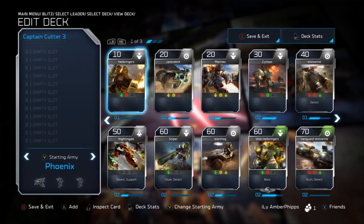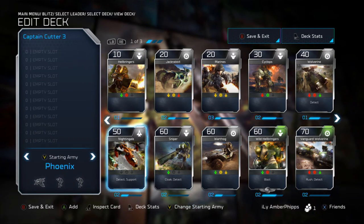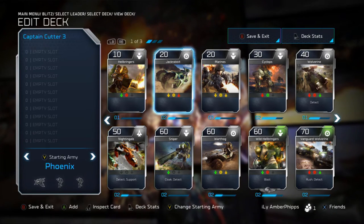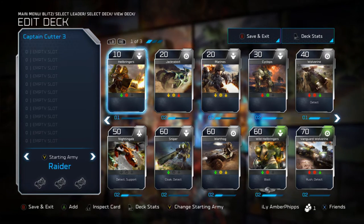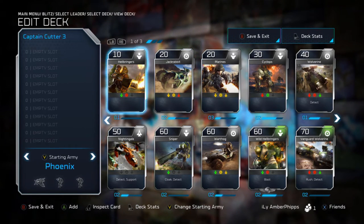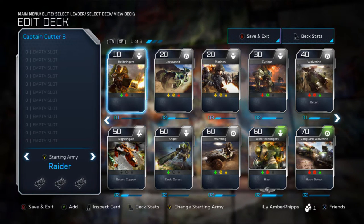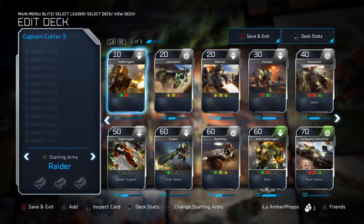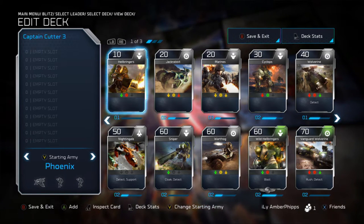We are now on to Captain Cutter - my least favorite. He is kind of fun to try to win with but I literally hate his deck. I barely play him. For the starting army, it's really preference - with the Phoenix you start with two marine groups and a Nightingale, and with the Raider you start with three Warthogs. It depends on your role: if you're a collector or want to annoy your opponent, you want the Warthogs; if you want to set up, you want the Phoenix.